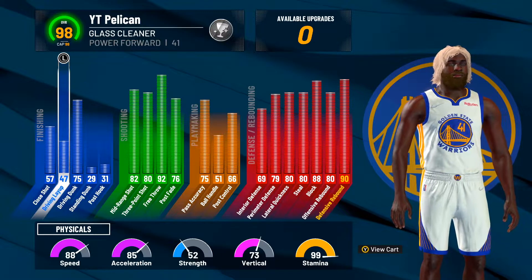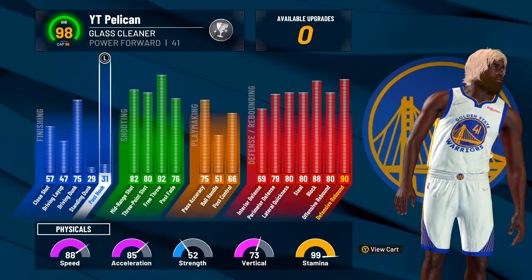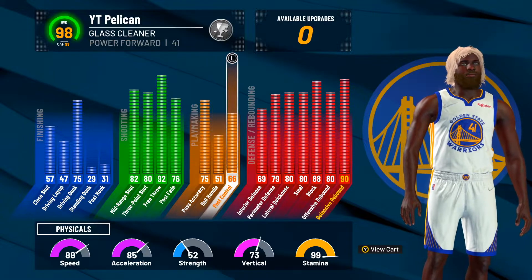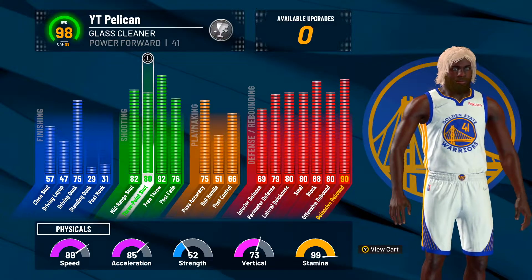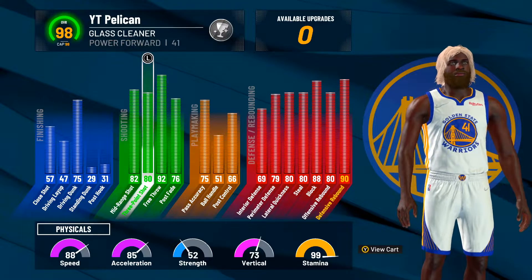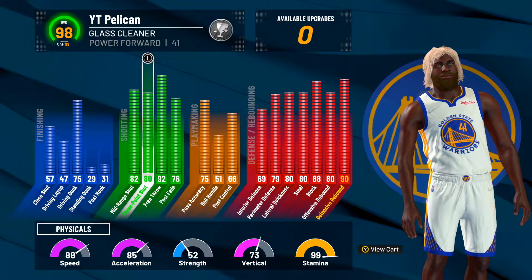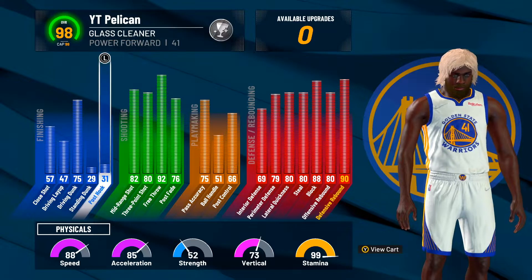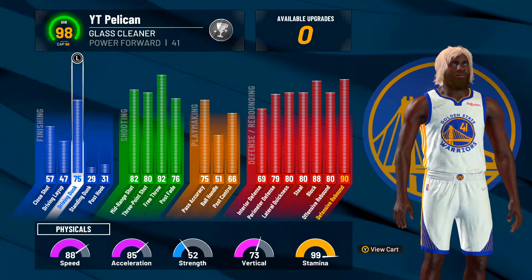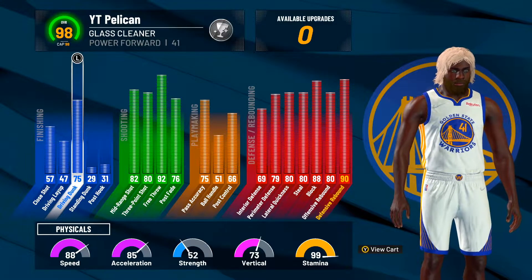In my opinion, this is the best most balanced popper build ever. Some poppers shoot well but can't play defense; some poppers just aren't good overall. But this popper right here can do it all. First things first, this build has a 75 driving dunk, allowing it to finish like crazy.